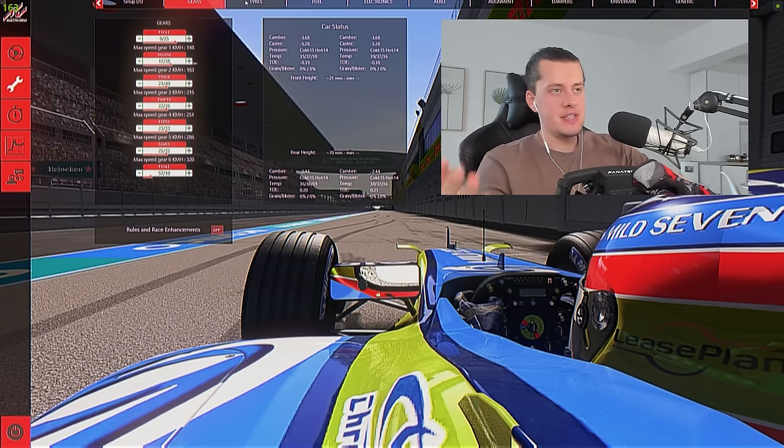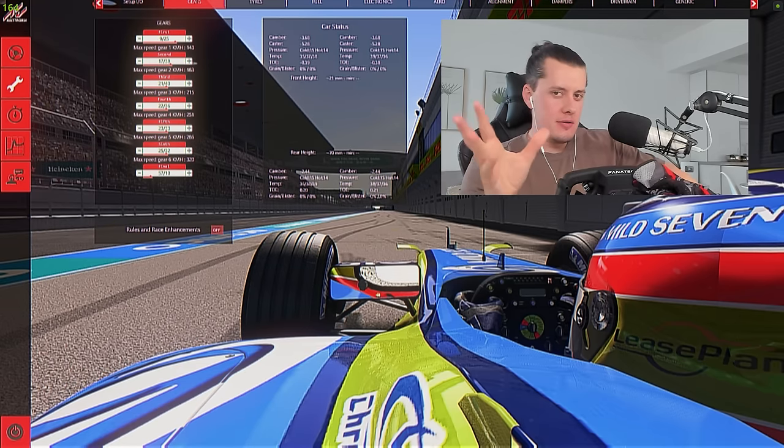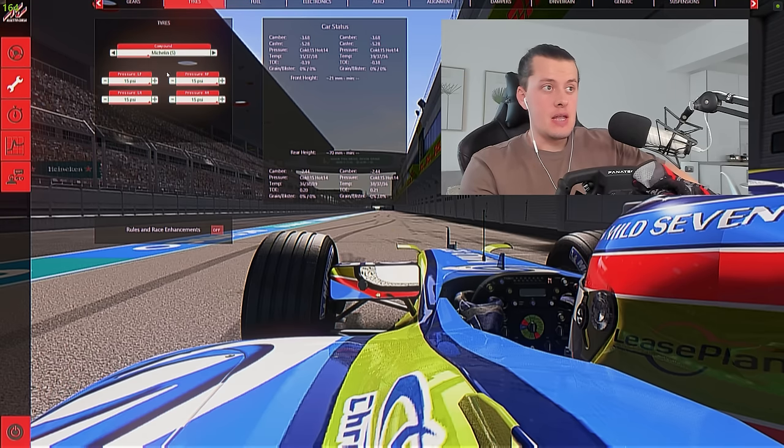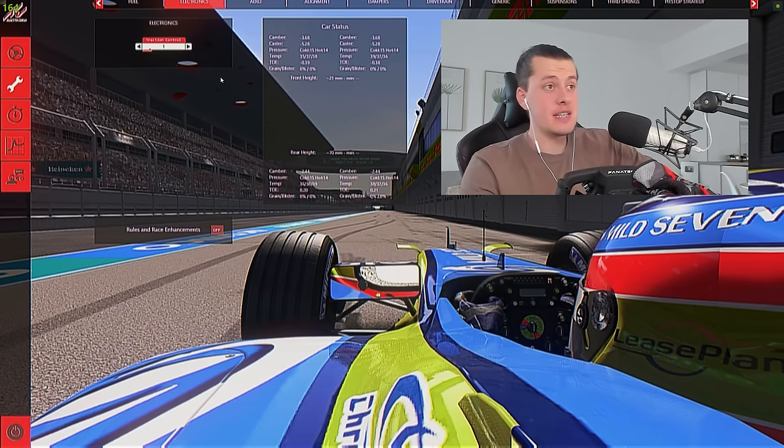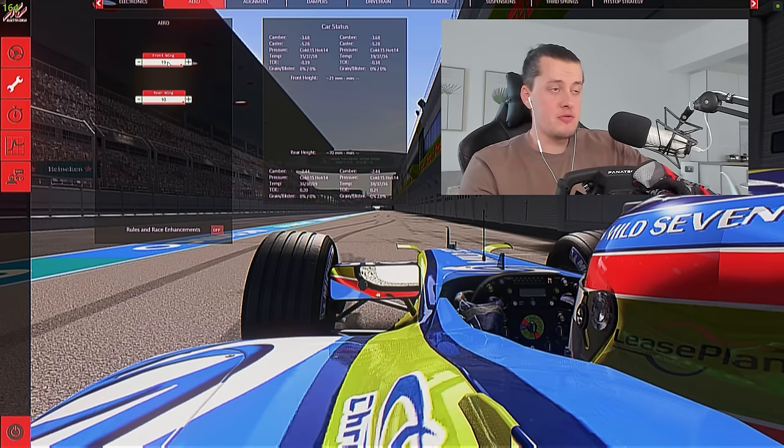Let's break down the entirety of the setup and explain what I came up with. Gearbox: a very long first gear and a generally short final gear ratio. Soft tyres with maximum pressures on all four. Fuel was set to 70 litres, which equates to 16.8 laps — just under 17 laps. Electronics: traction control set to one, which is the optimal setting. Aero: maximum front wing minus one click, and rear wing on maximum. That was the key — going very high on wing gave us lap time in the middle sector, which is what I was looking for. Because of the gearbox, I was able to make up for it and not suffer too much on the straights.